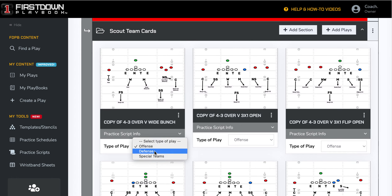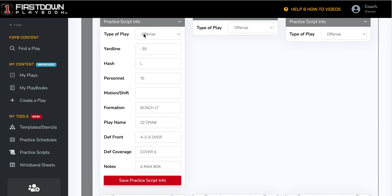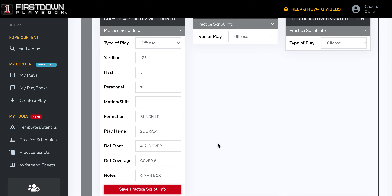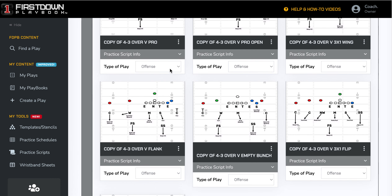So we'll take the first play right here and click on offense. You could make a defensive practice or a special teams practice. When we do that and open up the information, you can see that you can go in and put side of the ball, yard line, hash, personnel, motion or shift if you have any, formation, play name, defensive front, coverage, and also any notes about that.